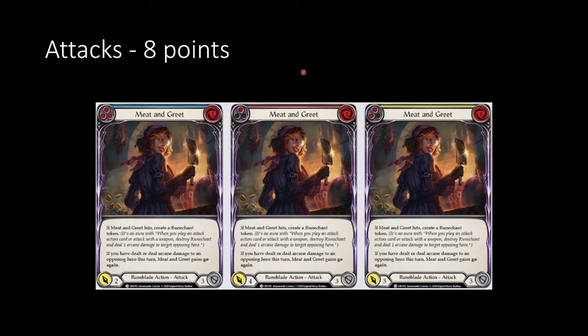Meet and Greet is a little more complex — attack of two, defense of three, pitch value of three on blue is eight, subtract one, you're at seven. Where's that additional point? Well, if it hits, create a rune chant token — that's a plus one — getting it back to eight. It also has: if you've dealt arcane damage to an opposing hero this turn, Meet and Greet gains go again. The conditional 'if' is probably a minus one because achieving arcane damage isn't easy, and go again is a plus one — so those two neutralize, and you have an eight-point value.